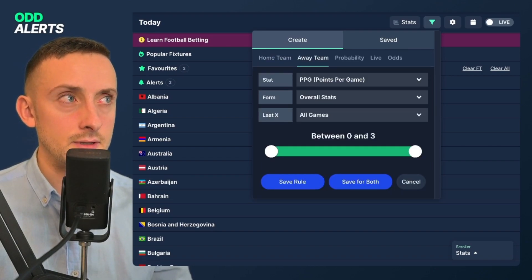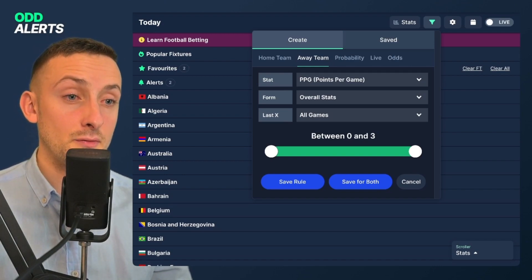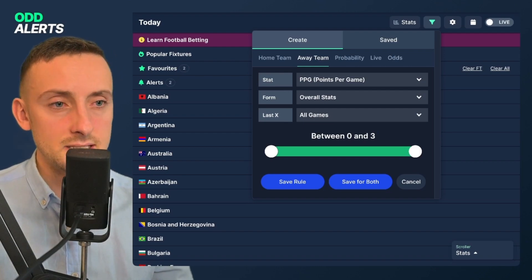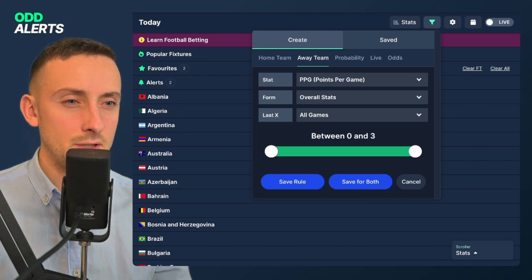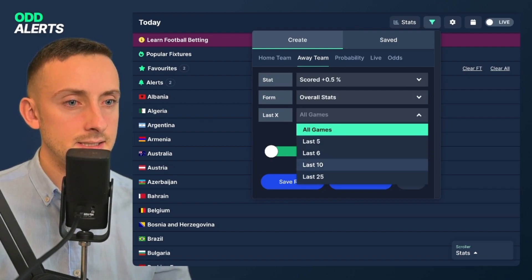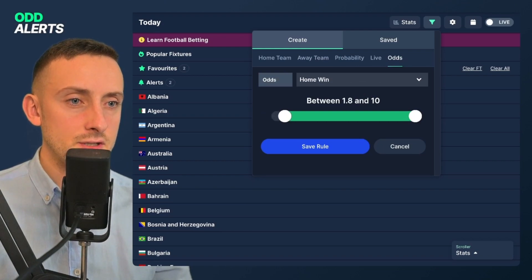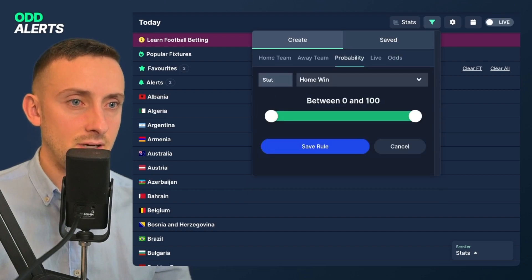For the away team, we need a team that is either overall decent or in decent form right now — teams where we think they can stop that decent run or bring the away team back down. For the away team we want 1.5 points per game, and then I'm going to say they have scored in at least eight out of the last ten games.